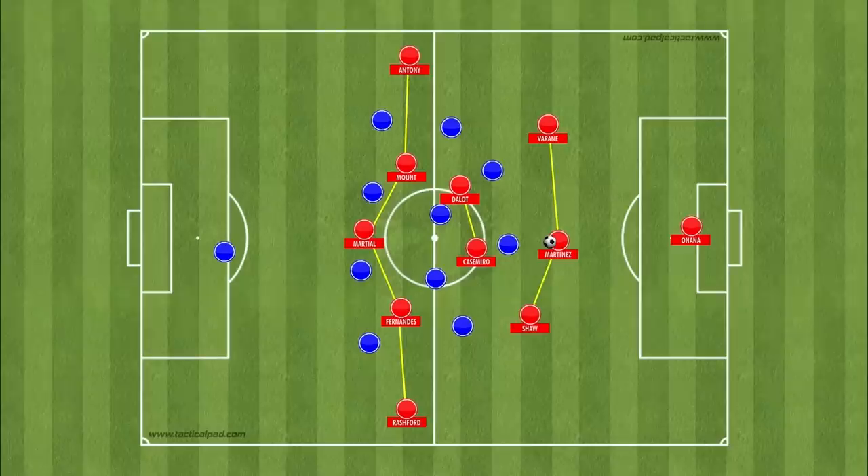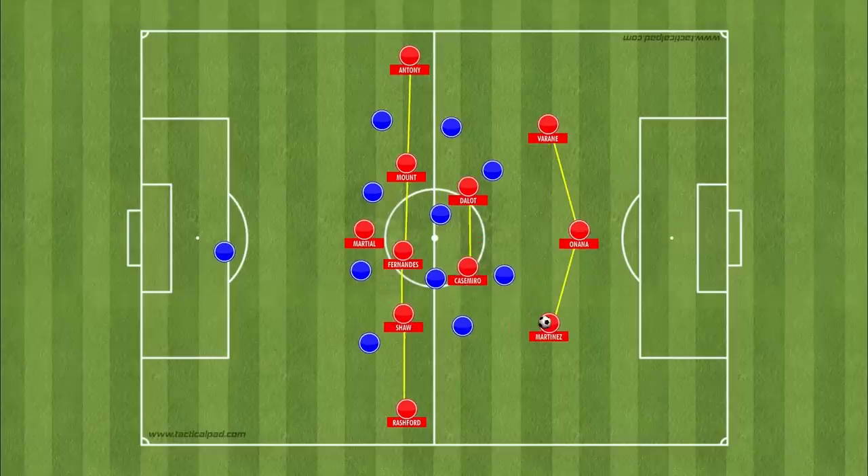For example, if Onana stays inside of his box during settled possession, United would have to drop one of the central midfielders or one of the full-backs to create a back three in that 3-2-5 shape, giving United that wide base to circulate the ball from side to side. But if Onana pushes up, the two centre-backs can split, and United can still use a wide back three with Onana sitting slightly deeper — and now they have an extra player who can push higher up, either giving them an overload between the opposition's forward and midfield lines or between the opposition's defensive and midfield lines, potentially giving United a 3-2-5-1 shape during settled possession.